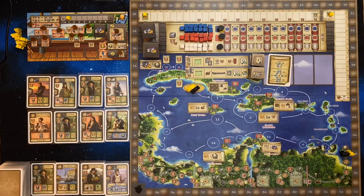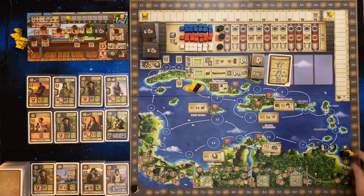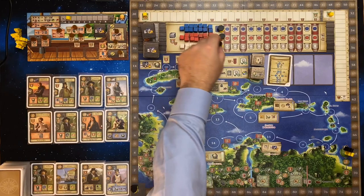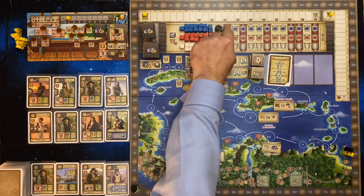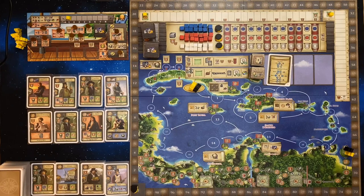Next we want to take the wooden components and place those around the board. Take your victory point marker — the shield-shaped one — and place that on the zero spot for both yourself and the solo player. I'm playing as yellow and the solo player will play as black. Take your ship and place it on Havana — one for the solo player and one for yourself. Take the explorers and put those onto the explorers start space, again one for myself and one for the AI player. Then the influence markers: take these and stack them up there, one across each country's influence track, one for yourself and one for the AI player.